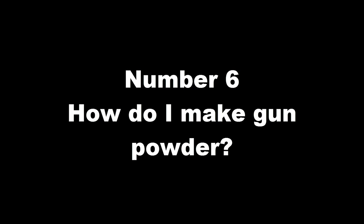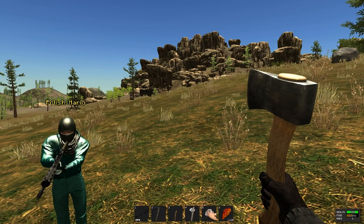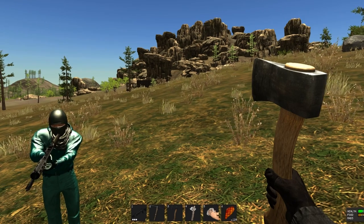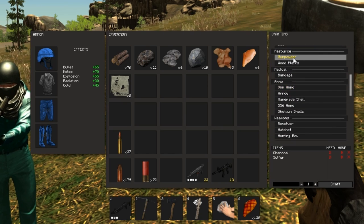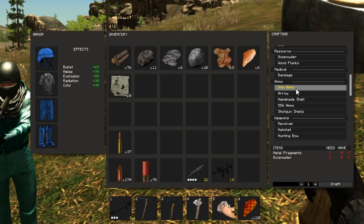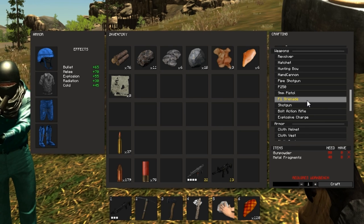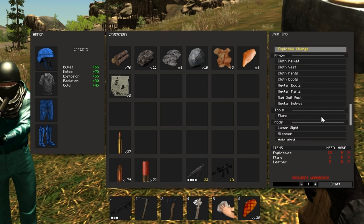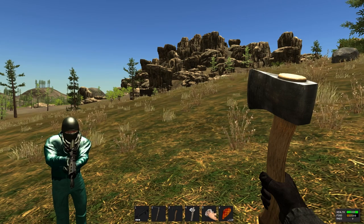Number 6: gunpowder is made using charcoal and sulfur — you need two charcoal and two sulfur to make a single batch of gunpowder. That gunpowder is then used mainly for ammunition as well as explosives, explosive charges, and grenades — basically anything that goes boom.